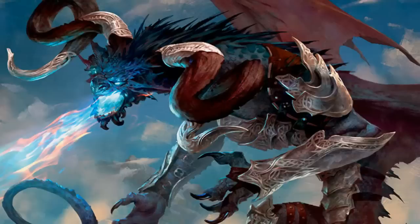So let's get it started with what reprints we got to see today. We didn't get to see a whole lot of them, and they're not super high priced this time, but they're still exciting. Today brought us Enigma Drake, Phylactery Lich, and Banefire.